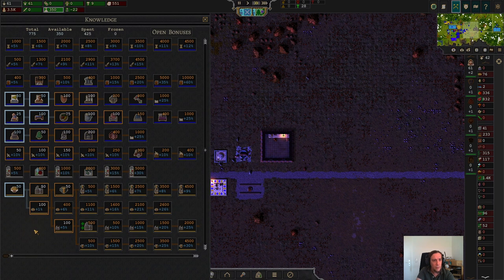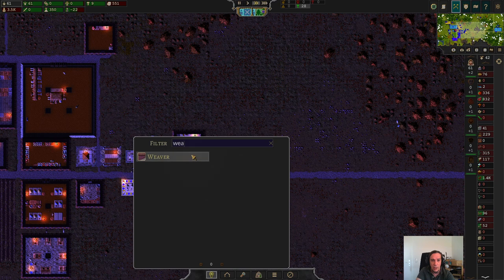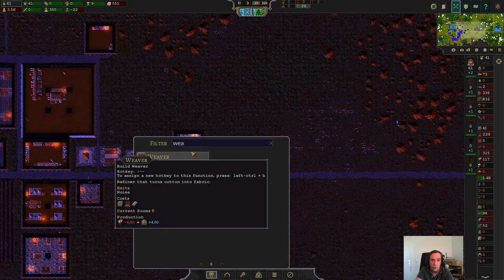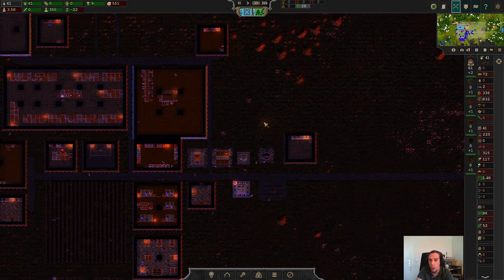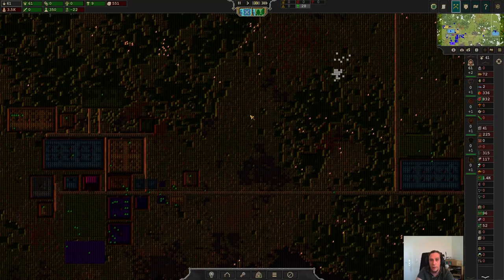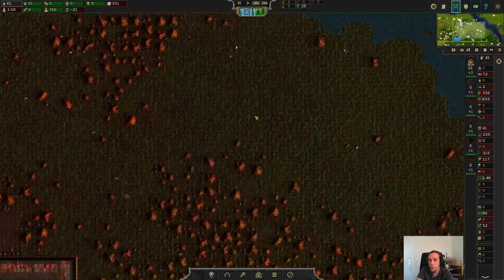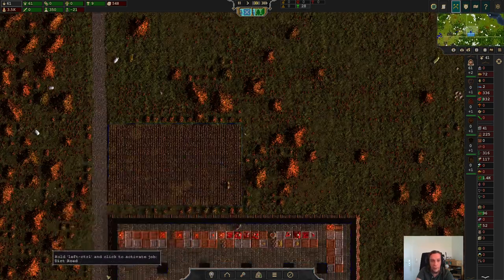Let's check if I already have the weaver unlocked. Here we have the weaver — the weaver will produce fabric out of cotton, as we aren't too surprised to see. I have already set up a little cotton-plucking operation, so we're going to set up a cotton farm as soon as possible alongside that.